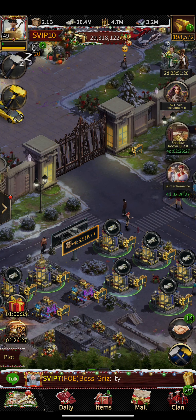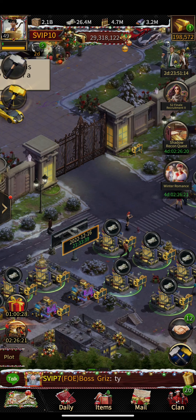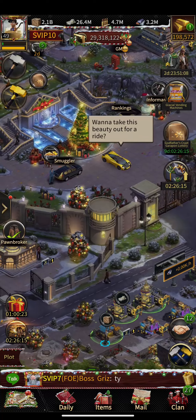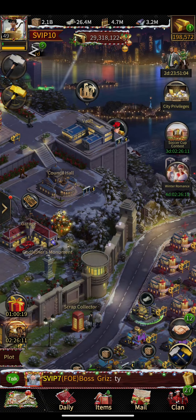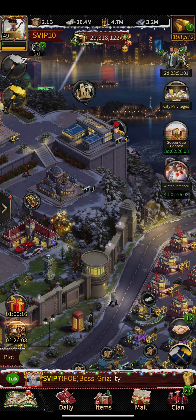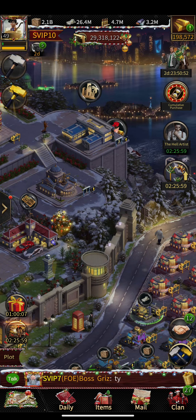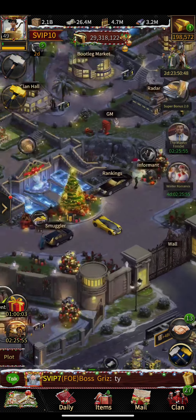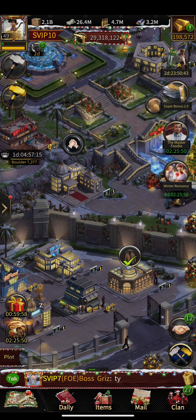Most of the time I use that cash immediately for investment. 30 million cash per day is more than enough for a lot of investment. Before, I constantly had to take cash from my safe resources, and I'd end up with no safe cash left — this completely solved that problem.